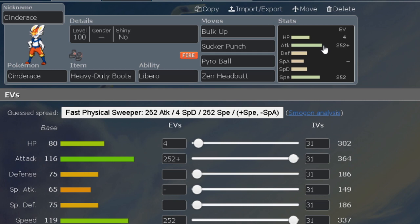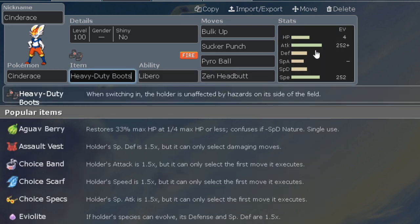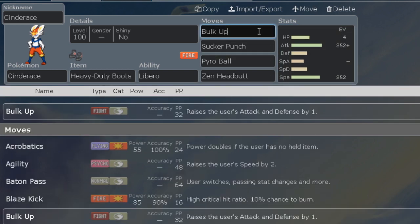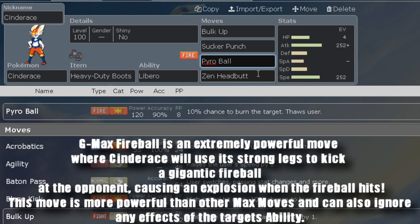For the second set, the item is Heavy Duty Boots to avoid entry hazards like Stealth Rock, Toxic Spikes, and Spikes. With this set we're running Adamant nature. The first move is Bulk Up to raise Attack and Defense by one stage. We have Sucker Punch for priority — remember these moves all get STAB now because of Libero, which makes Cinderace really strong. And of course Pyro Ball, the signature move.